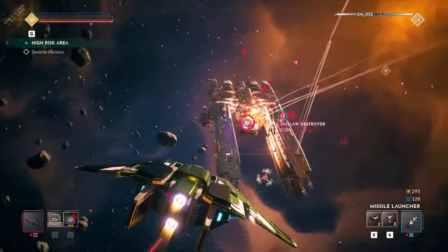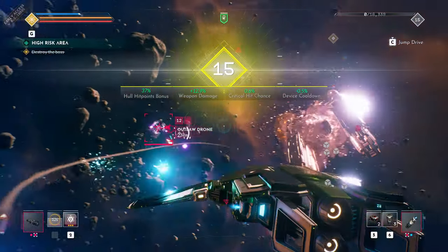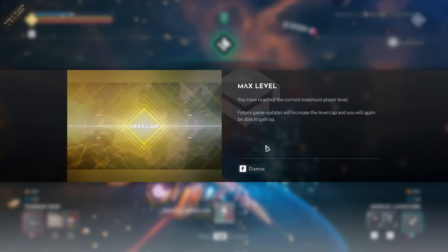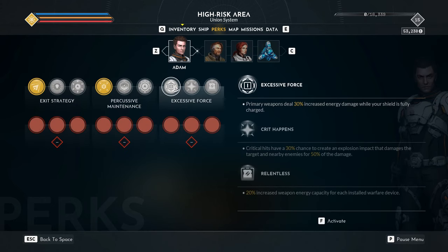The level cap has been raised to 15, which opens the doors for unlocking higher tier equipment with more unique modifiers, but also new player perks. This selection provides new aggressive options for your weaponry. If you find yourself with maximum shields more often than not, Excessive Force will provide a straight damage increase so long as you keep those shields fully charged. Crit Happens rolls the dice by granting a chance your critical hits become splash damage. And finally, Relentless gives a straight bonus to weapon energy capacity, letting them fire for longer durations, simply by installing warfare-specific devices.